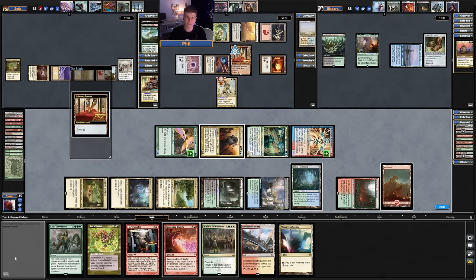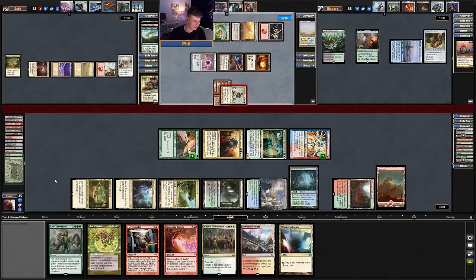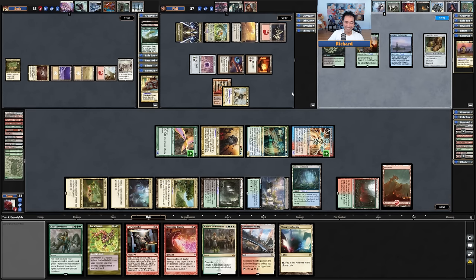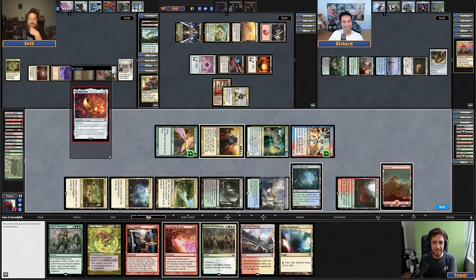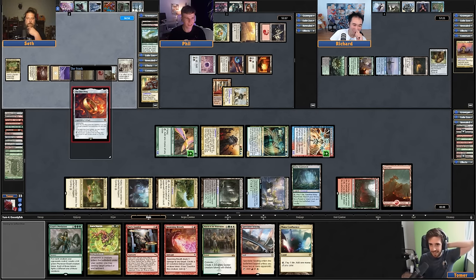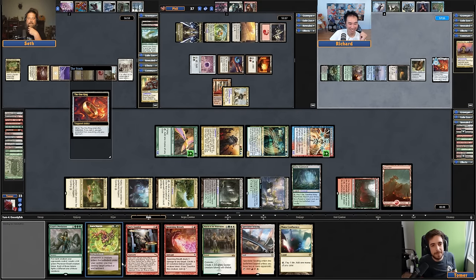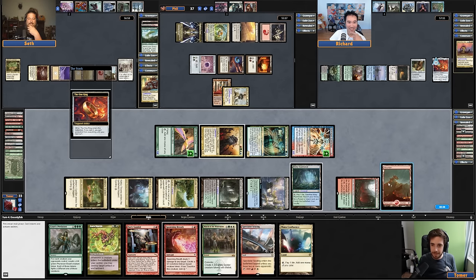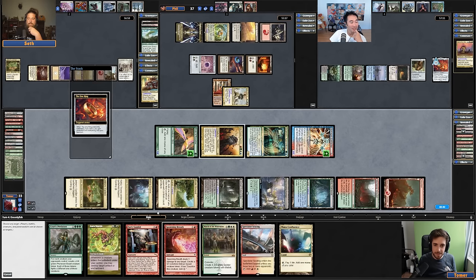I play ancient dragons because they have a combat damage trigger. None of them kills anything though. Well, this is a funny world where I play the One Ring and I'm not the archenemy. Wait, kill him. You can't even kill me if you wanted to. Yeah, this might actually save you. Richard might be in second place. Tomer might be able to kill me through — I'm probably pretty safe for one turn.